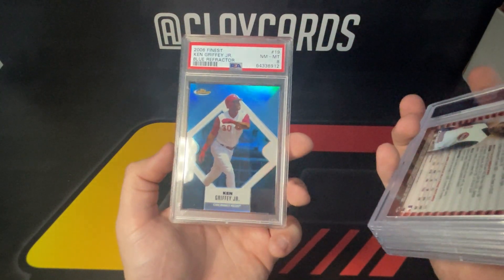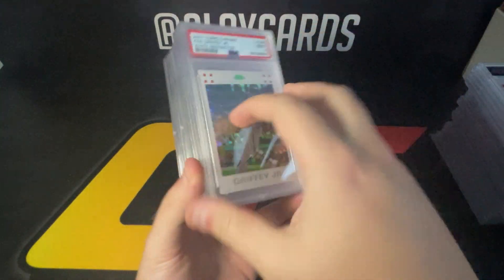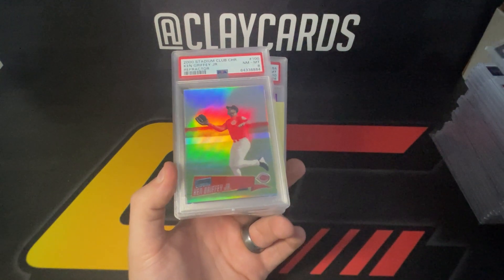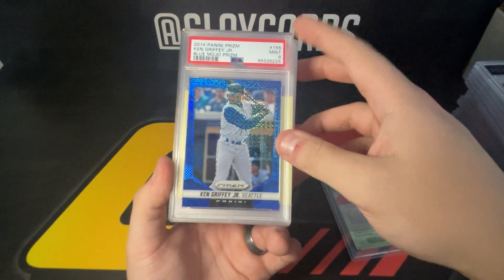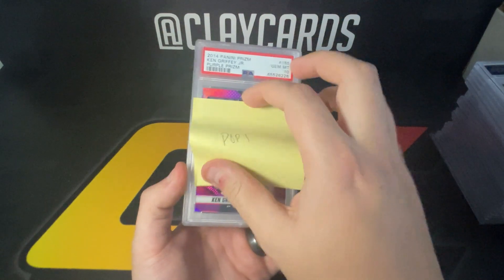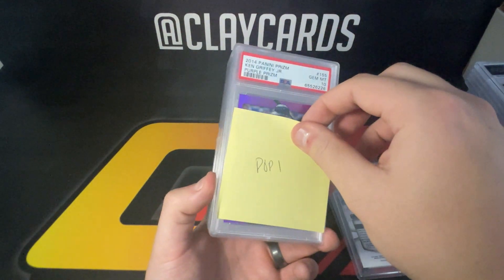'06 finest blue got an eight — out of 2,999. '07 Topps Chrome white nine out of 660. Stadium Club Chrome refractor — this is the first year in Cincinnati, so one of his first Cincinnati cards — an eight there. '14 Prism blue mojo nine, numbered out of 75. And this is pop one — the purple 10 out of 99. Cool one there. I typically stick to the red stuff but some of the prism colors I just can't resist.